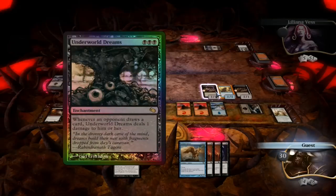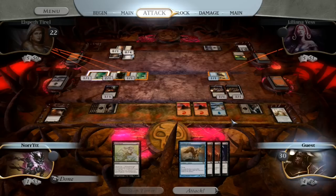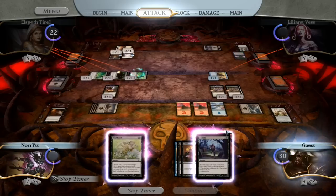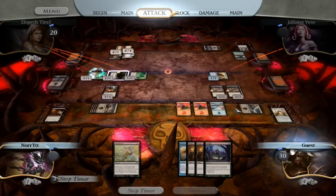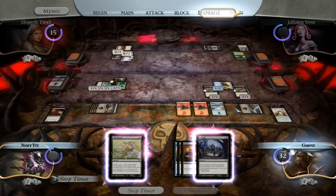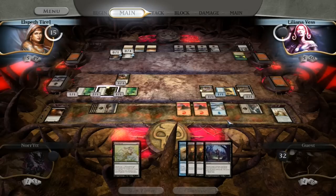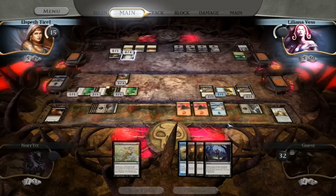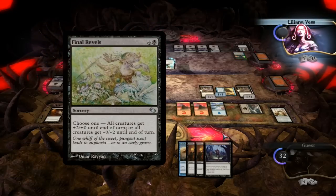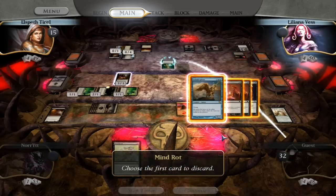Merchant of Secrets gets to attack this time. Auto Pulse Tracker damage — that's nice. Unsurprisingly, they block our highest power and we're back at 32. Our Child of Night is doing good work — it's giving us our Underworld Dreams buffer. Elspeth seems to be stuck on some lands. I don't think I'll be attacking with my Nocturnus. That's probably going after me — so this actually works out really well.